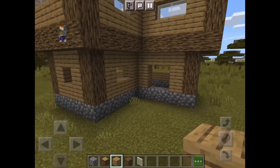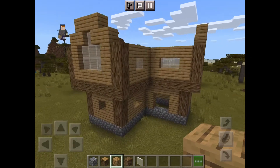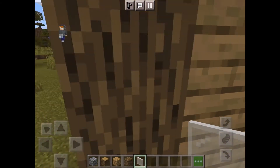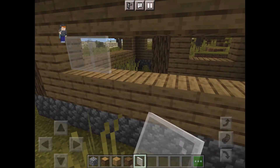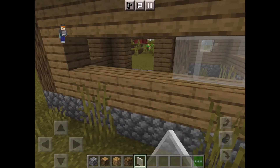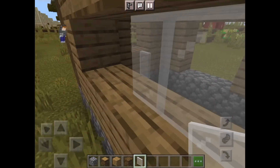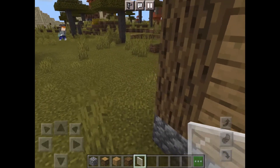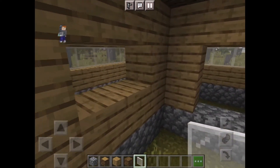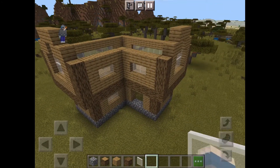Now we have our sort of layering done. We're going to add in the windows again. Glass panes actually add a lot of effect — when I try to use and incorporate them into my builds it does quite a big favor.